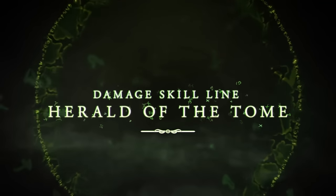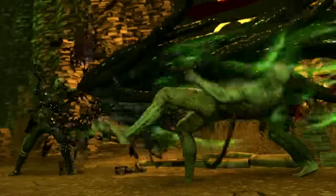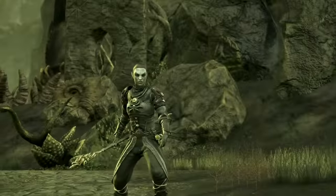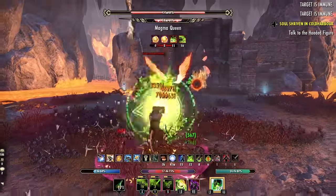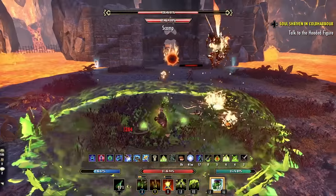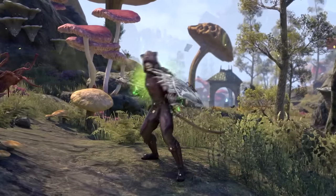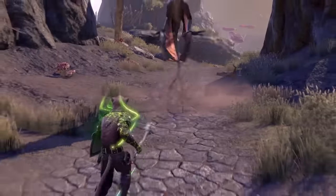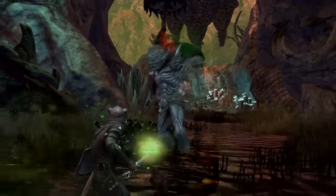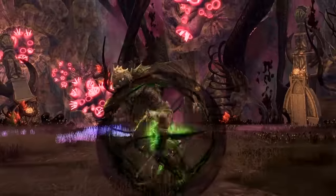The Herald of the Tome is your DPS skill line, which has you opening up the Black Books of Apocrypha to fire off deadly runes and even laser beams for huge bursts of damage, or transform your arm into a giant tentacle to root enemies in place. The Arcanist is one of the best DPS classes in the game, especially if you like a simplified rotation and don't have endgame gear yet. There's also Soldier of Apocrypha, the tank skill line, offering crowd control and defensive options like runes of protection, debuffing a single enemy, charming them, plus an in-class taunt skill.